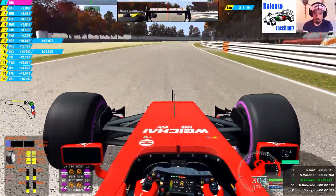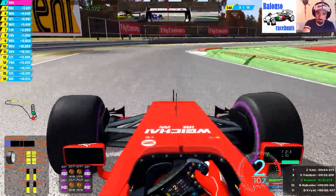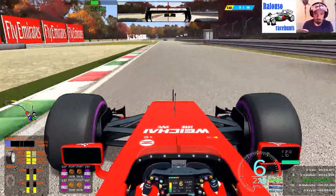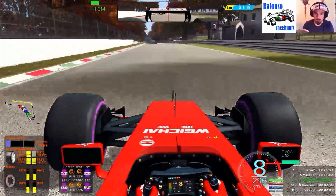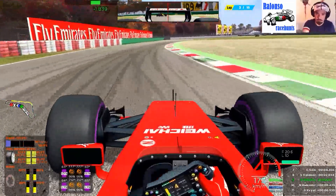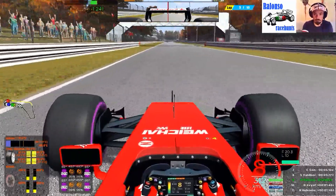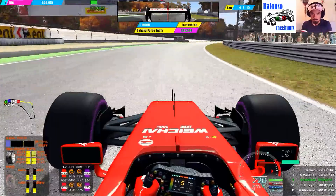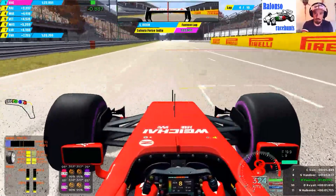Wow wow, this is going for P9! But it's not over yet — the battle is still there. DRS has now been enabled and we are trying to pull away from Hulkenberg. Oh, oversteering! Too much power on the throttle but we saved it. Coming up to the line for lap number four.